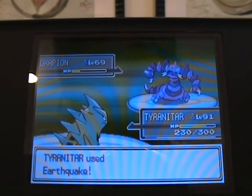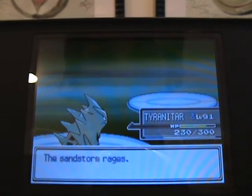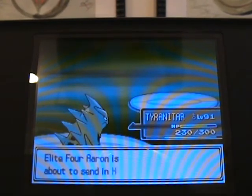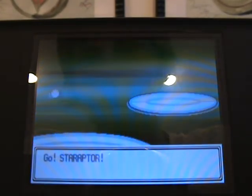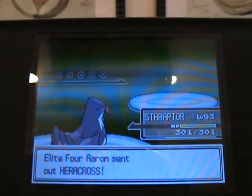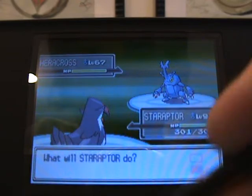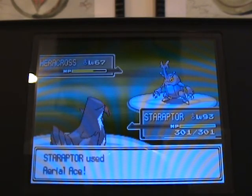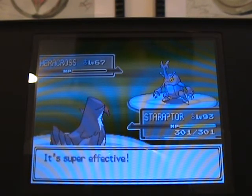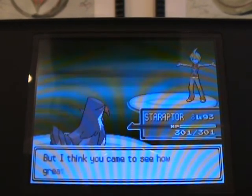The fact that it does have X-Scissor is a bit of a pain for Tyranitar. Heracross is very strong — a good Flying-type attack will kill it. It has Megahorn, Close Combat, Night Slash, and Stone Edge. Stone Edge is a bit of a worry. And that's Aaron.